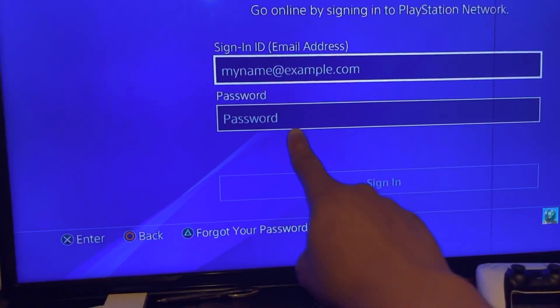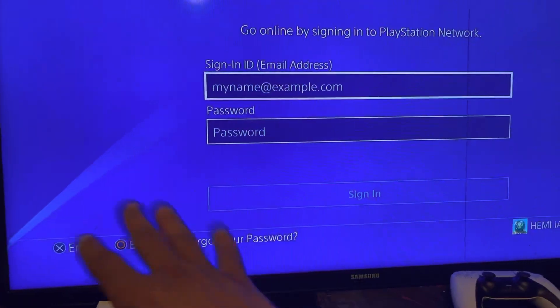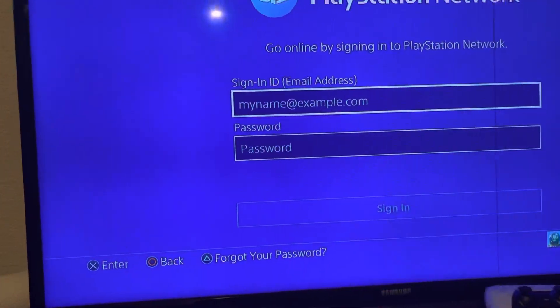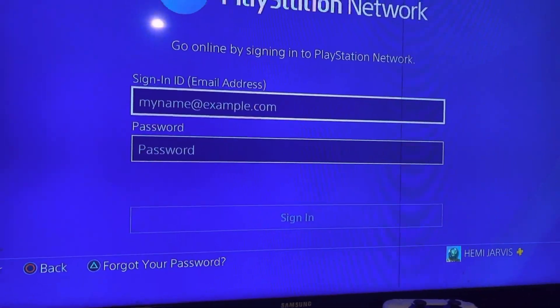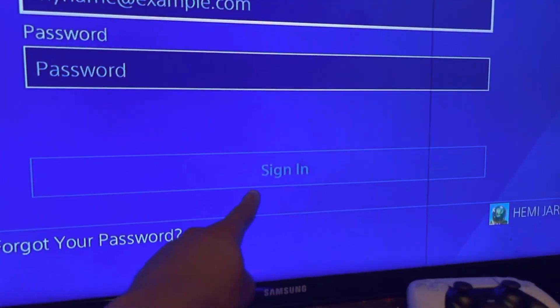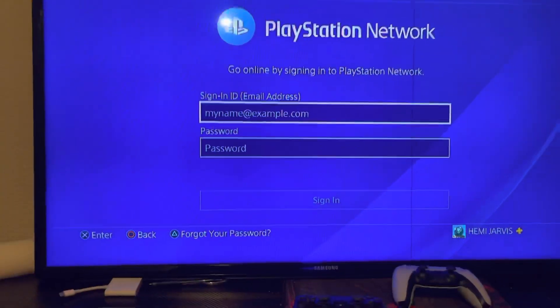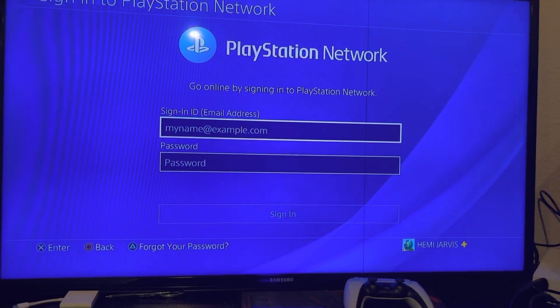You know your email address to your PlayStation account — put it in right here. You're also going to put in your passcode right here. Once you do those two things, all you've got to do is click X on Sign In, and guys, as simple as that — that is how you sign into PlayStation Network.